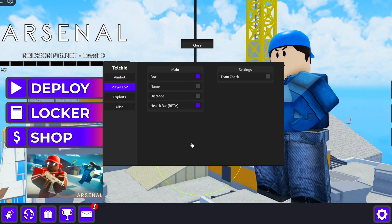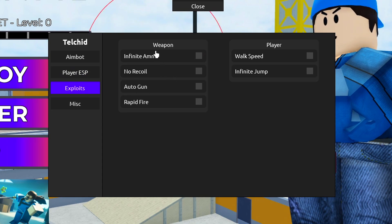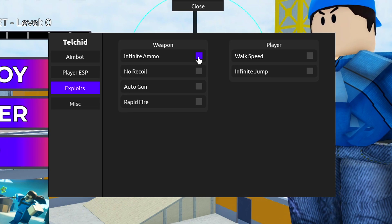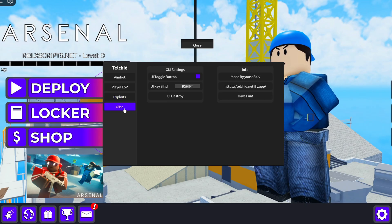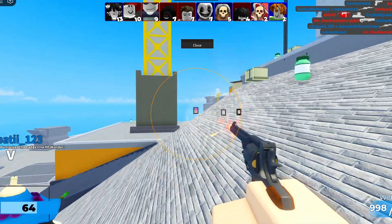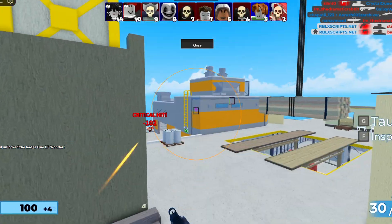Then we've got player ESP — I'm going to enable boxes and health bar so it looks nice and clean. In exploits we have weapon mods and local player stuff like walk speed, no recoil, and infinite ammo — I'm going to enable that. In miscellaneous, you can click right shift to close and open the GUI.